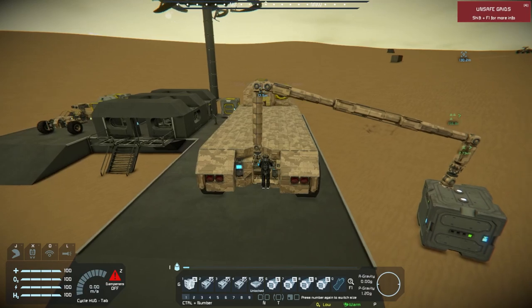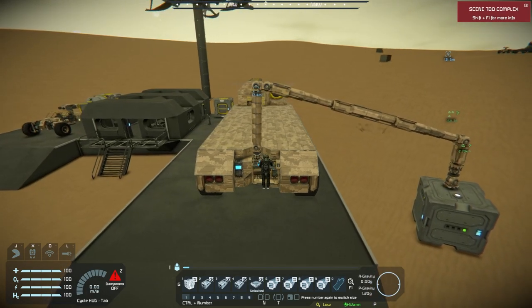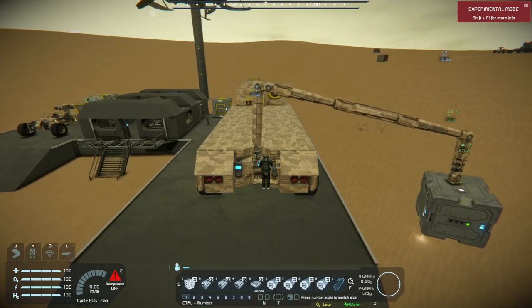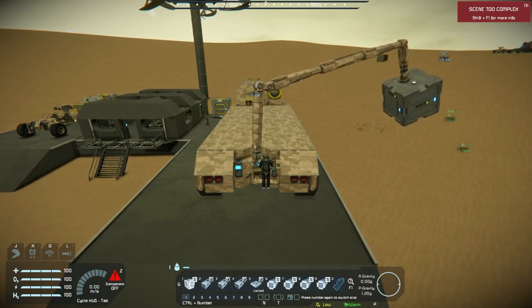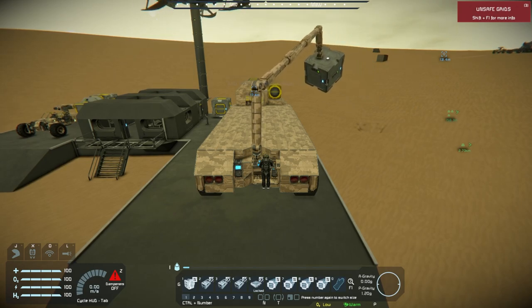Alright, I think right there should be perfect. Go back to two, drop it down, and the pad is set up on number five. I think we got it. Oh, it does pick it up! So it is strong enough to pick up heavy items — one at a time, granted. If I tried to pick up anything heavier, the whole thing would probably collapse on me. But we can get it over here.